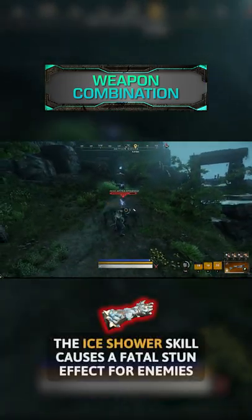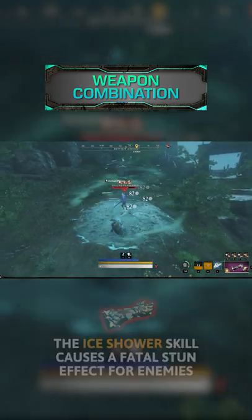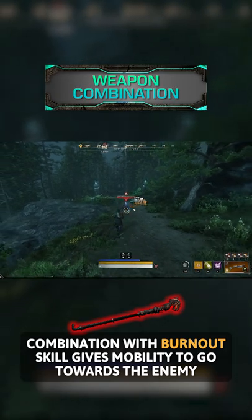Fifth, the Ice Gauntlet: the Ice Shower skill causes a fatal stun effect for enemies. Sixth, the Fire Staff: the Burnout skill gives mobility to go towards the enemy with a distance of up to...